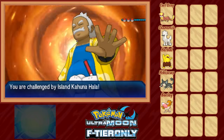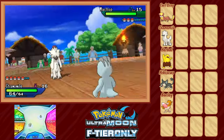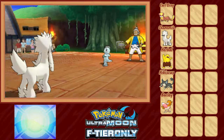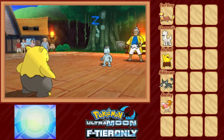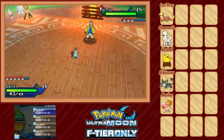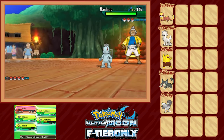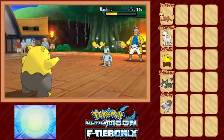Kahuna Hala uses Fighting-types and is no joke. He leads with Machop against Chamomile, who leads off with Baby-Doll Eyes to lower Machop's attack. I then realize the error of my ways since Machop has Karate Chop, which has a high critical hit rate and ignores stat drops. We swap into Herbal, who gets crit immediately and misses the first Hypnosis. But the next turn Machop goes for Focus Energy and Hypnosis hits. We switch in Barley, who uses Work Up but is immediately punished with a critical-hit Revenge and knocked out. A lot of setup for a strategy that ultimately didn't amount to anything.